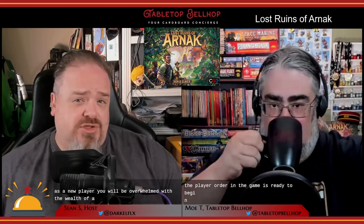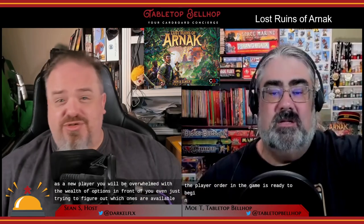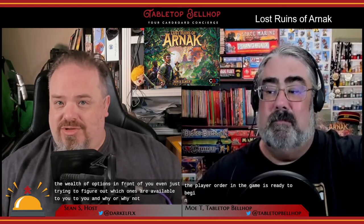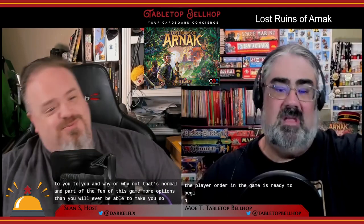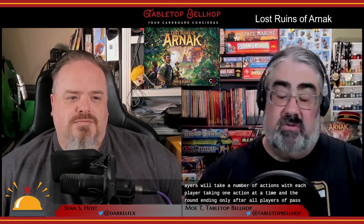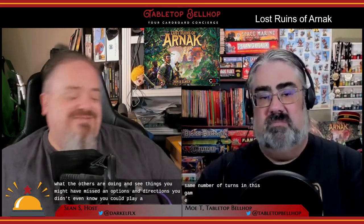A number of artifact and item cards are revealed to make the initial market. Players then receive starting resources placed based on player order, and the game is ready to begin. As a new player you will be overwhelmed with the wealth of options in front of you — even just trying to figure out which ones are available to you and why. That's normal and part of the fun of this game — more options than you will ever be able to make use of. The game plays over five rounds. Each round, players take one action at a time, and the round ends only after all players have passed.